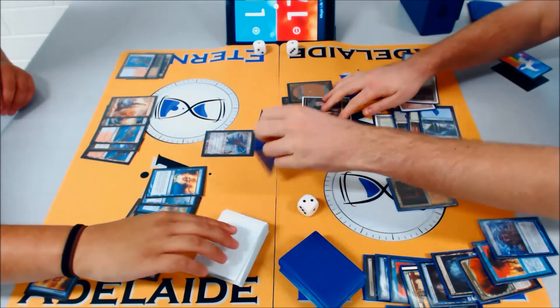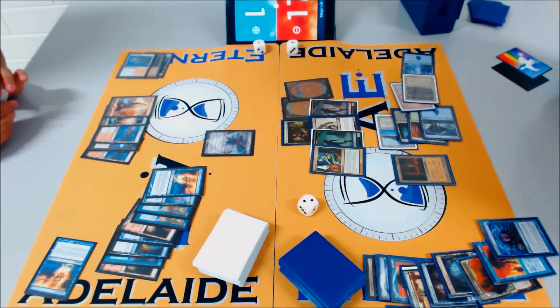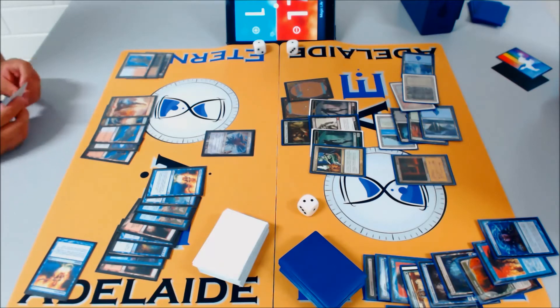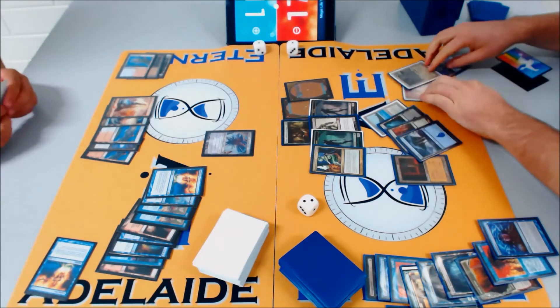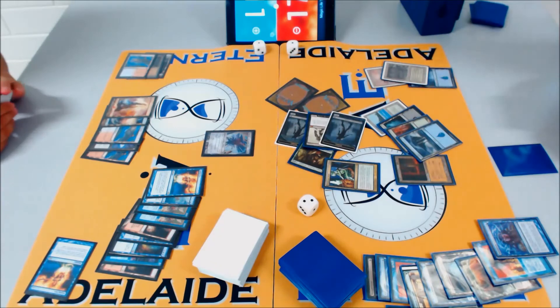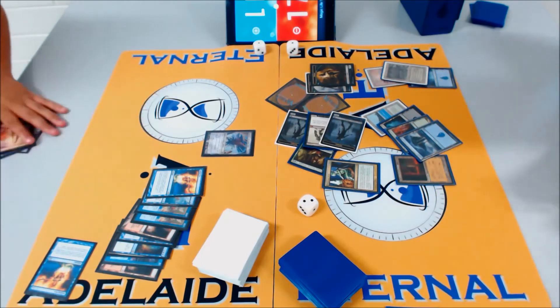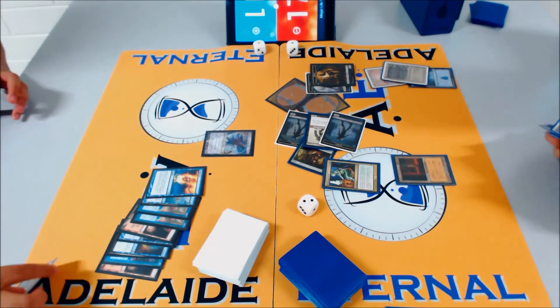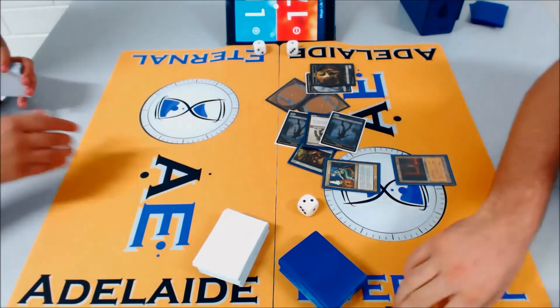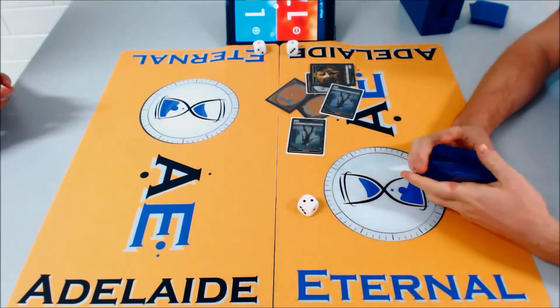The top deck Connor needs is Cunning Wish for Wipe Away, but it's too late — the tokens have done their job. Show and Tell into Emrakul against Nic Fit — you'd think that would be a death sentence — and it kind of was. Beckett takes it. That's a lot of guys. Goodbye spaghetti monster! Not how anyone thought this game was going to end when Connor slammed Emrakul.